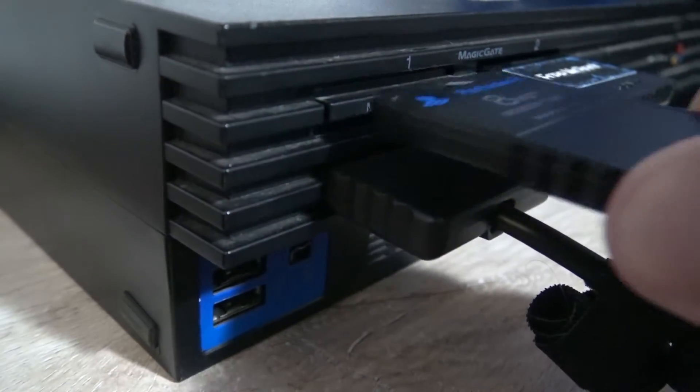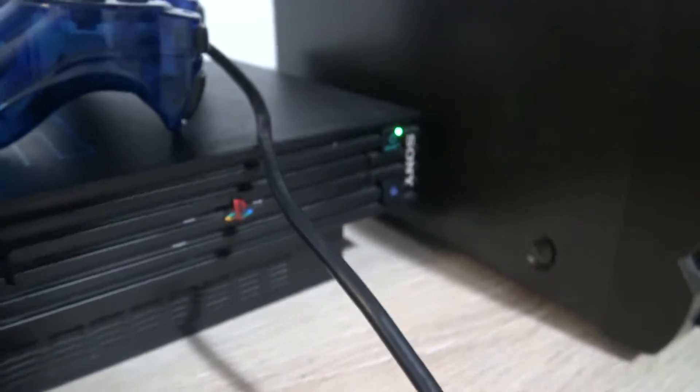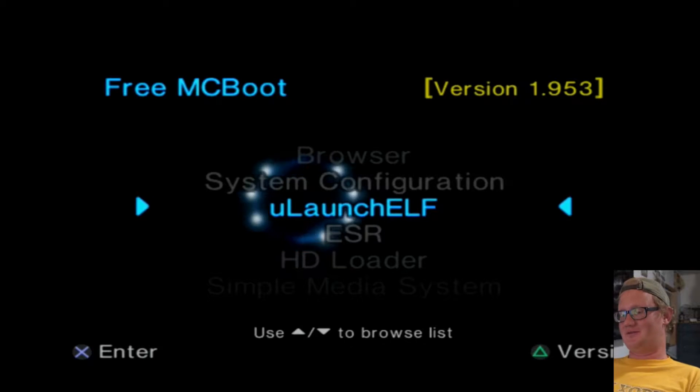Insert your memory card that you want to pull the saves from and the jump drive into your PS2, then turn on that PS2. You're looking for the UlaunchELF option, so you're going to launch that. Note: some USB sticks don't work — for example, this tiny blue one I tried first was formatted as FAT32 but the PS2 just didn't recognize it, so I tried a different one and it worked.